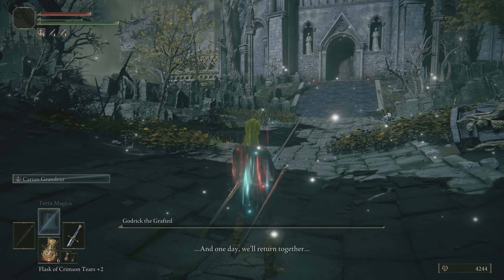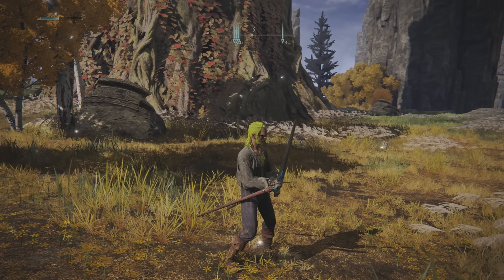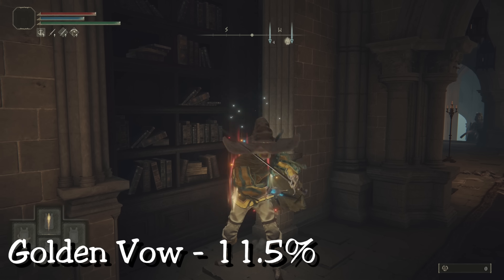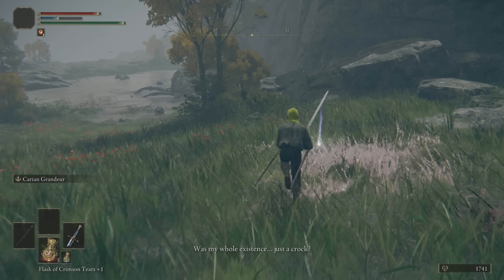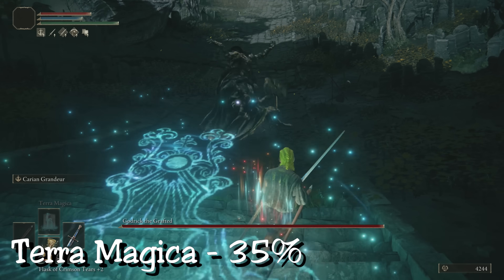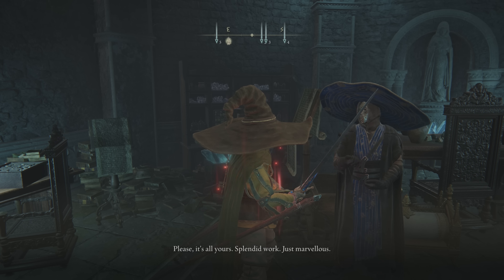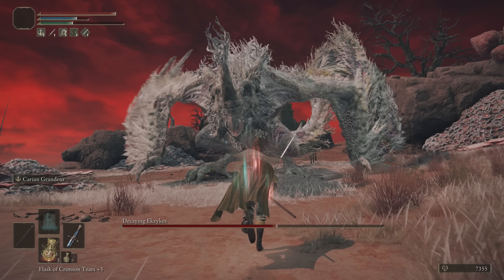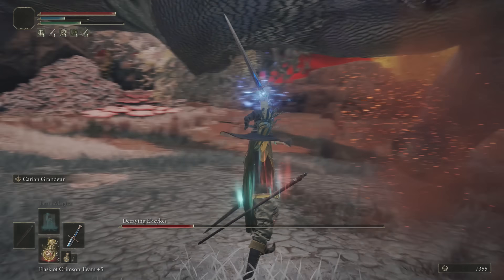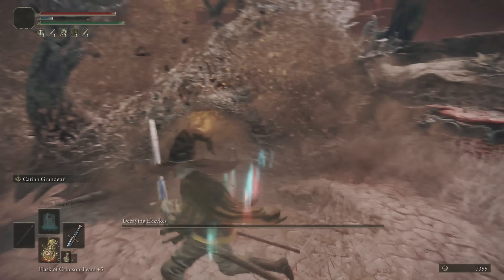This is a great time to explain all the buffs: Roger's set gives an 8% boost in magic damage specifically for the skill. The Magic Shrouding Cracked Tear is plus 20% magic for three minutes. The Golden Vow Ash of War gives an 11.5% boost in attack. The Ritual Sword Talisman is a 10% boost in attack. The Jar Shard increases skills by 10%. Terra Magica boosts any magic damage by 35%, though it's tricky to use.